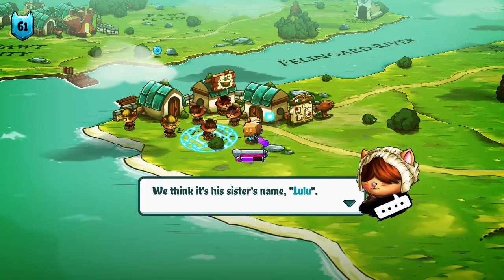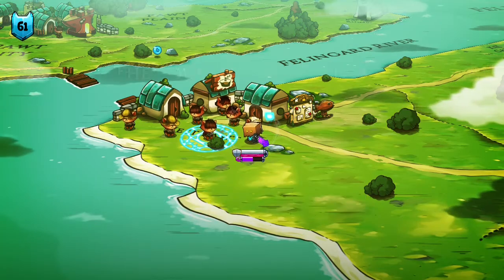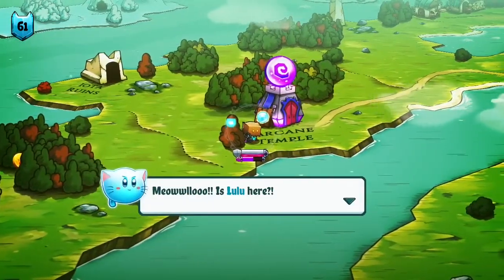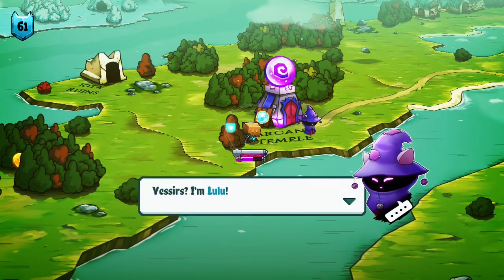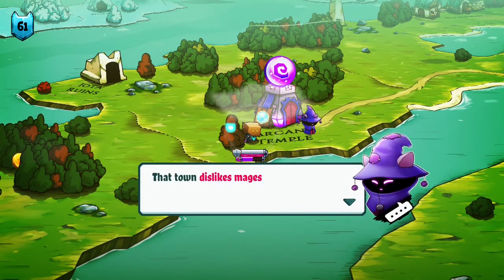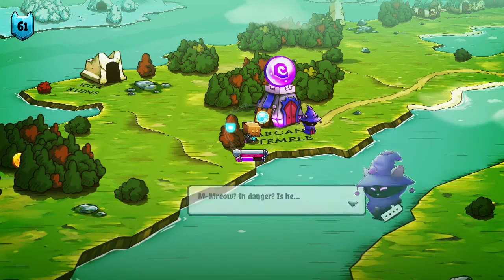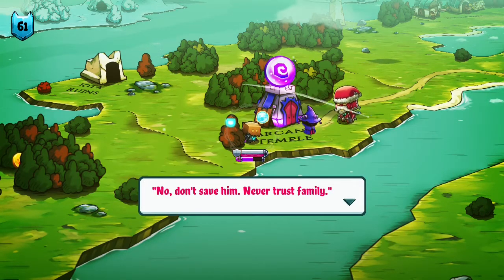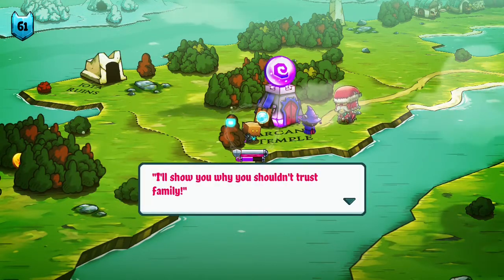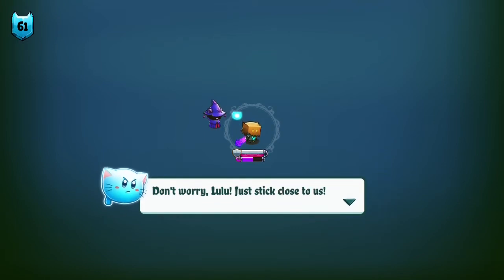'What's he muttering?' 'We think it's his sister's name — Lulu. She's a mage in the nearby Arcane Temple.' That could be a lead — we'll go get her. Step across to the north. 'Meowlo, is Lulu here?' 'Yes, I'm Lulu.' 'Lulu, your brother needs your help.' 'Uh, Bobcat? That town dislikes mages and he ostracized me — why should I help him?' 'But he could be in danger.' An imposter then appears: 'Don't save him — never trust family.' Just stick close to us, Lulu.